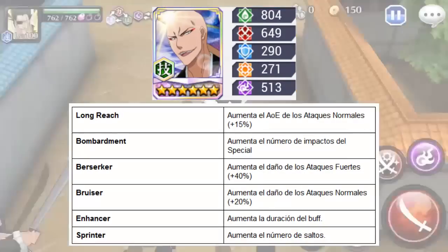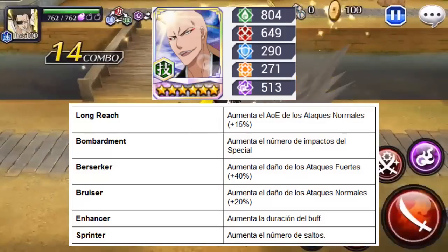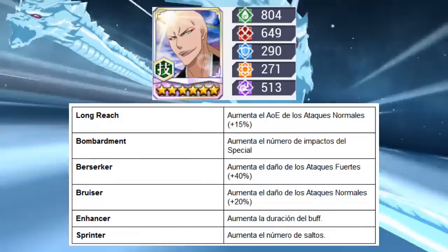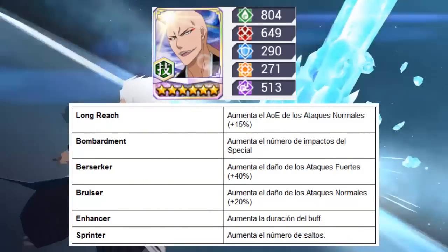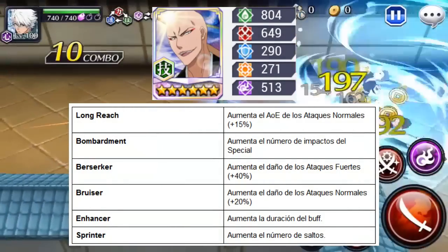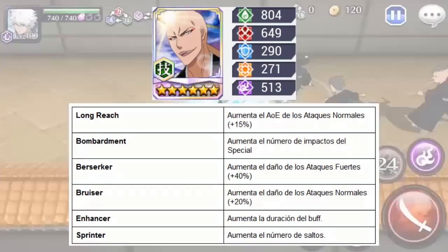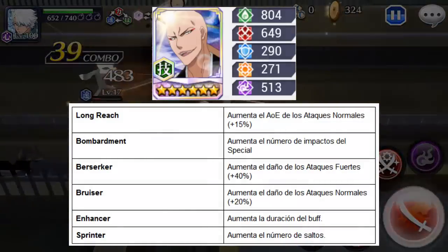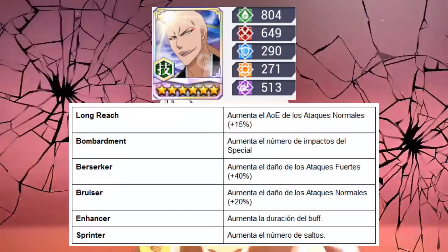Pasemos ahora a sus skills. Tenemos Long Reage, que aumenta el área de los ataques normales un 15%; Bombardment, que incrementa el número de impactos que hace el especial; Berserker, que aumenta el daño de los ataques fuertes un 40%; Cruiser, que aumenta el daño de los ataques normales un 20%; En Acer, que aumenta la duración del buff. Este personaje tiene un buff, tanto él como Kenpachi, que incrementa un 33% el ataque, la defensa y el focus. Y luego tenemos Sprinter, que incrementa el número de saltos.